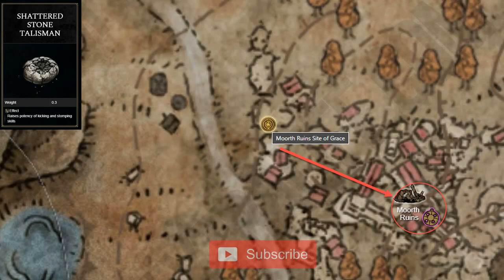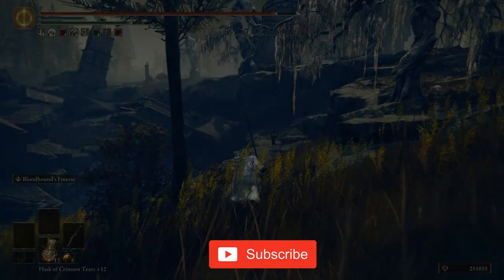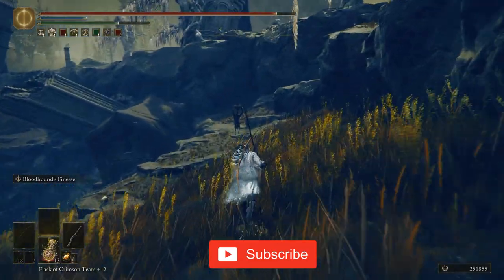The Shattered Stone Talisman can be found at Morth Ruins. You'll have to jump on the first rooftop visible from the gap on the ground, then turn left and walk on the ledge to find it.